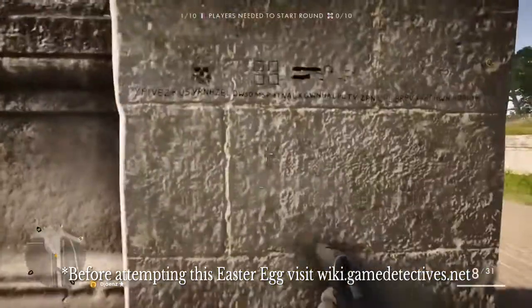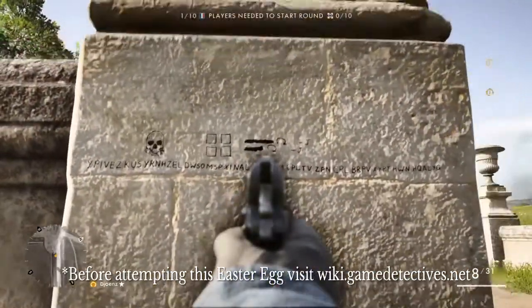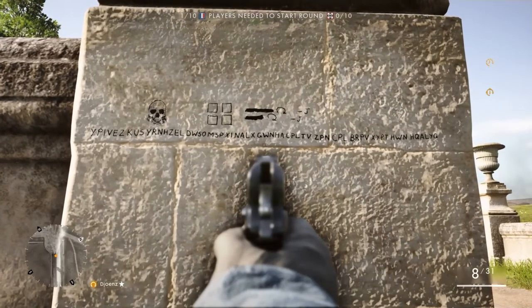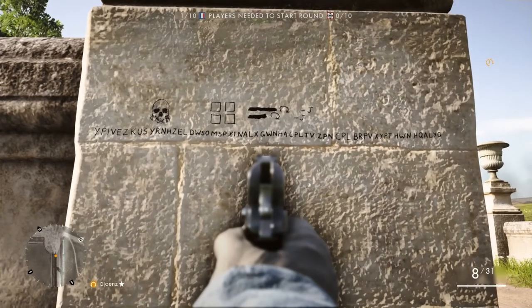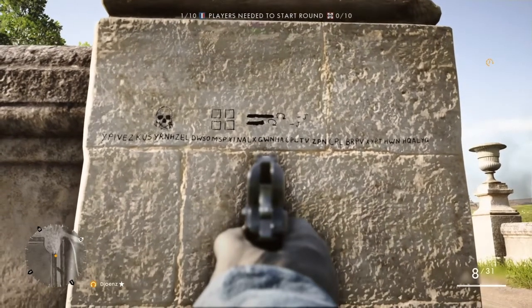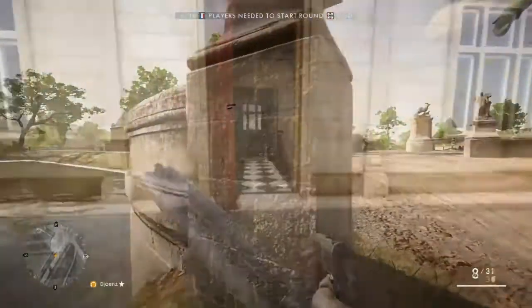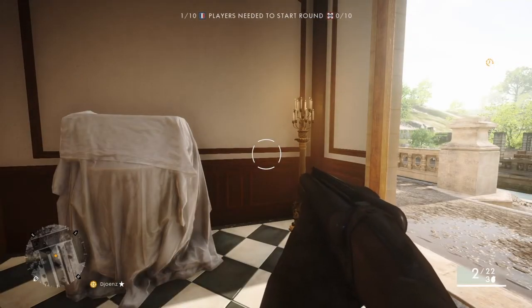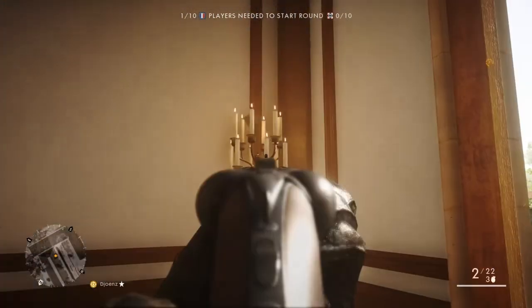It all started when they added this cipher on this pillar. Upon deciphering it, it states: 'Inside the chateau when all is dark, you will find the sparks.' So let's do the first stage of this new Easter egg. Stage one is called 'Lights Out' — that means we have to snuff out every light source inside the castle.